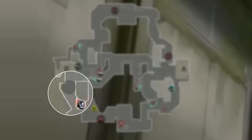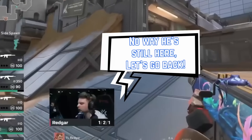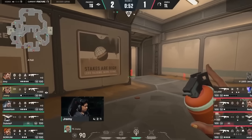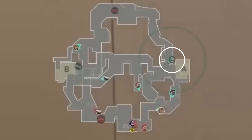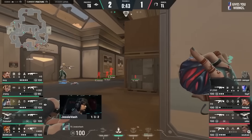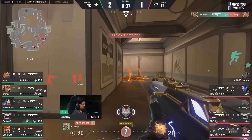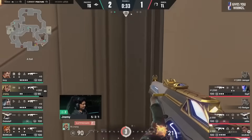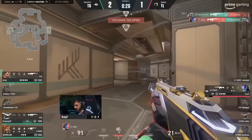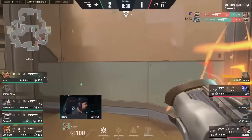Once it expires, Raze sits on his throne, jiggle peeking A main with his Paint Shells in hand, waiting to see if Liquid want more. In response to all this aggression, Safe snaps Cypher's trapwire on B. With the pressure made, they call Jeremy's bluff and come back to A main. There's no way Raze has pushed up this far, right? Surely he's falling back — they're up numbers. Wrong. Despite them breaking Cypher's wire, the rotates aren't coming in. Raze spots the attackers coming back to her site, Fade throws her Haunt to make sure she isn't getting pinched from Dish, and the trap moves back into their positions. Team Liquid got put in a blender. Between Raze's Paint Shells, Fade Seize, and Breach's Aftershock, they never stood a chance.